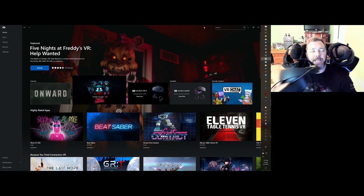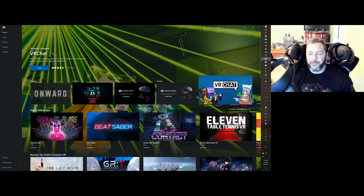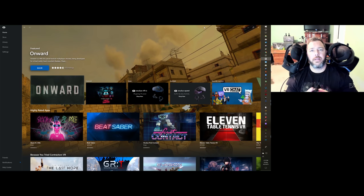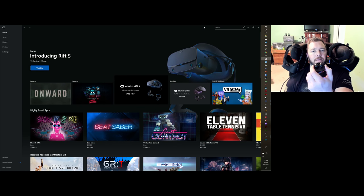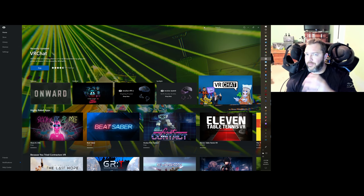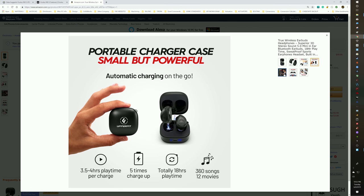They did include a 3.5mm headphone jack where you can plug in your own earbuds — I'm sure you've got a couple pairs lying around. I've also been using Bluetooth earbuds called Upperfit that I usually use at night because they're comfortable in my ears. They're a good alternative to use with the Rift S, and you don't have to worry about a strap over your head.